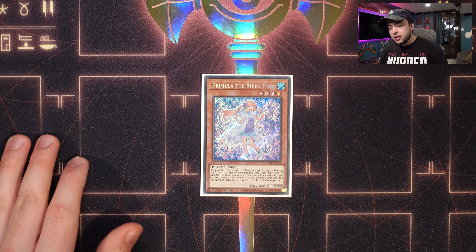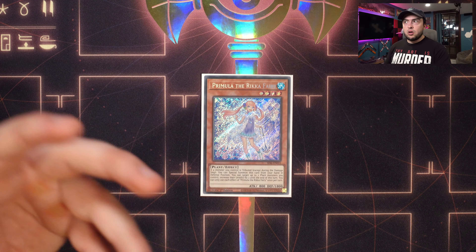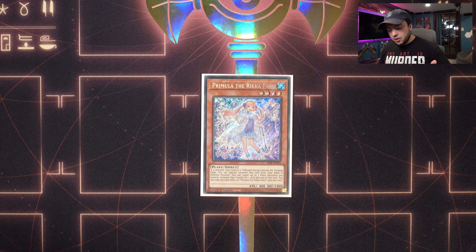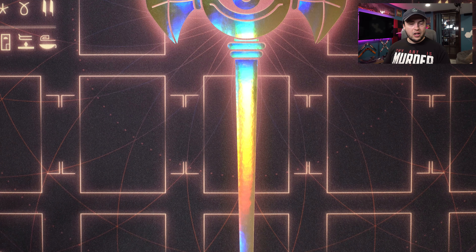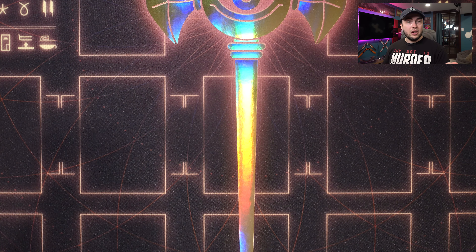We have one copy of Primula the Ricka Fairy. I know some people have completely cut this card, but in my personal opinion having another level four to add off of Ricka Glamour is really important. It's also sort of a one-card rank four at your disposal at any point. If a monster you control is tributed except during the damage step, you can special summon this card from your hand in defense position — a free extender, not something you want to draw but definitely want in your deck.